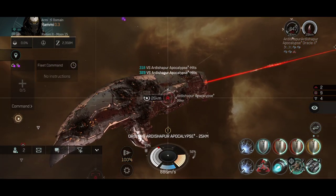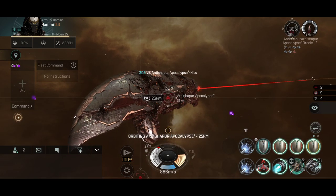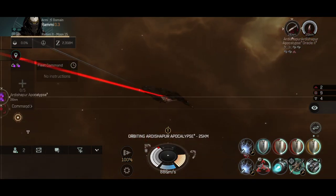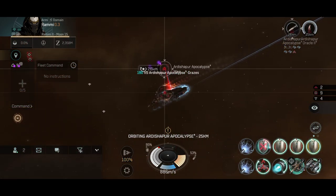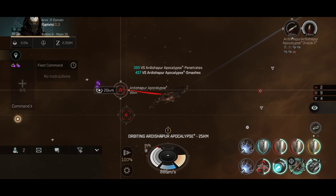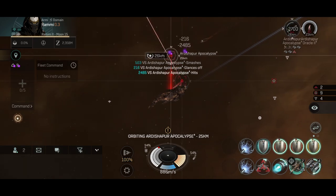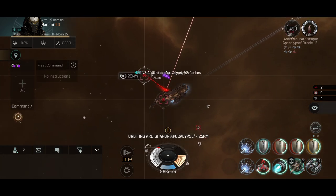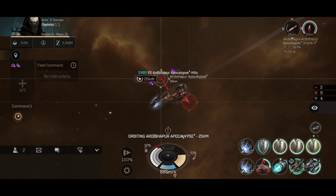With my PvE setup on the Cinnabal I have 848.81 DPS. With this ship I have 200 less, and generally I don't see much difference in actual use. I definitely see the difference when the Cinnabal starts hitting 3,500–4,000 per hit — that's where the difference is notable — but in overall average use and for these missions, you shouldn't notice a major difference, despite the slightly bigger gap between the DPS numbers.